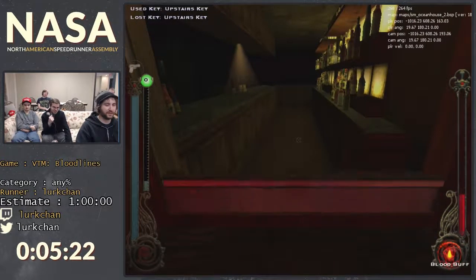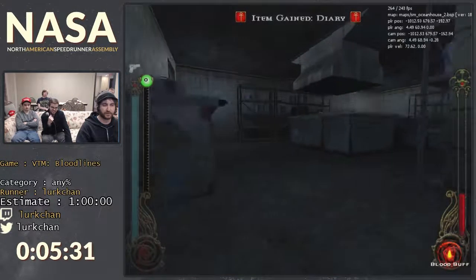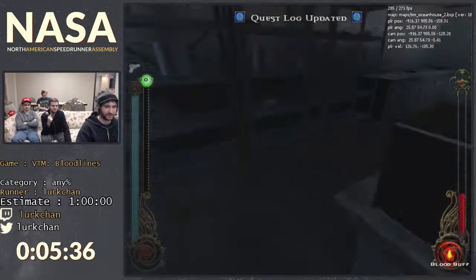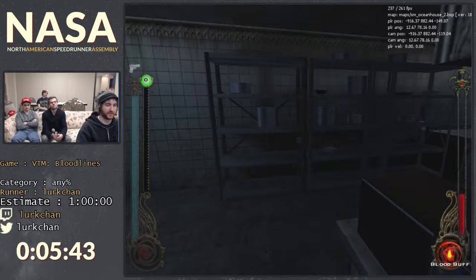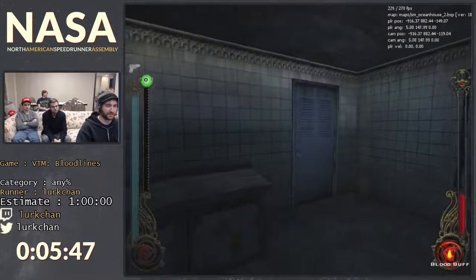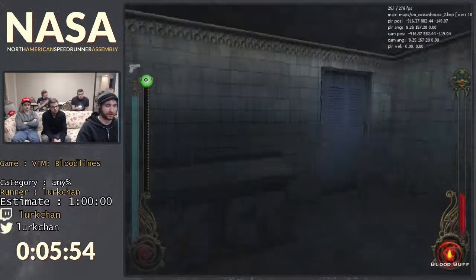The guy who made the unofficial patches is named Wesp5. I actually asked him about including a speedrun patch and he felt it was kind of arbitrary and dumb to make, so it's not happening. Here in the Ocean Hotel, the particular thing about this room is that we have to take damage in order for this microwave to fly into this door. We're going to wait for this pot to get all mystical, that's going to hit us, and then we'll go right through the door.